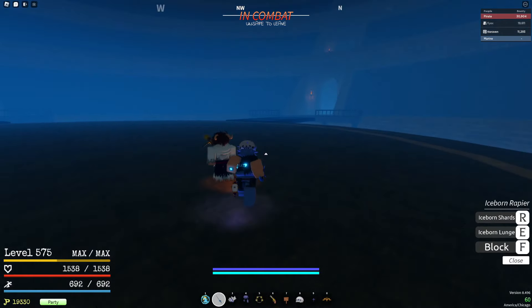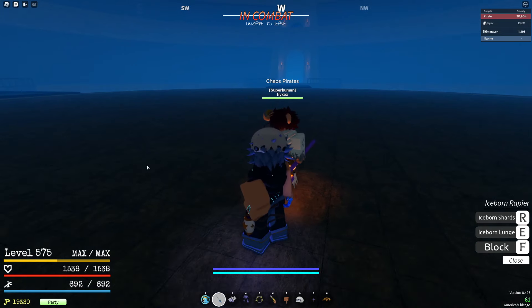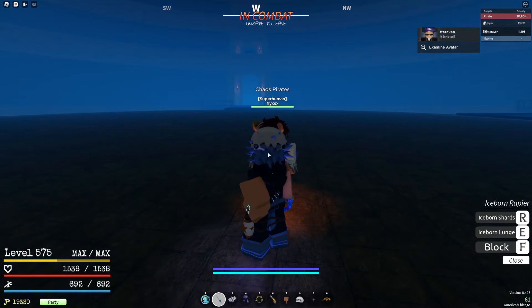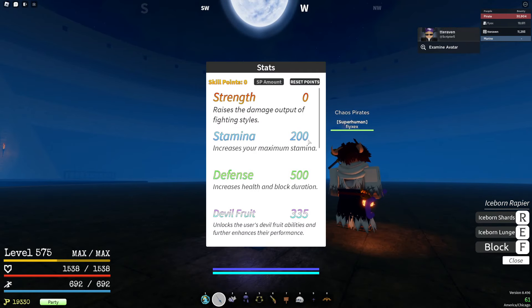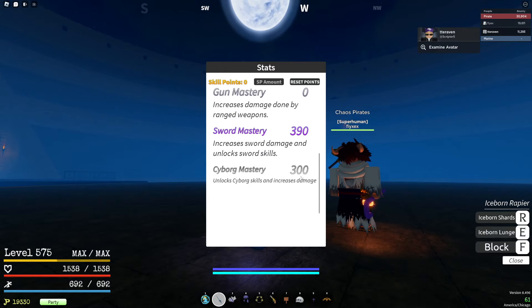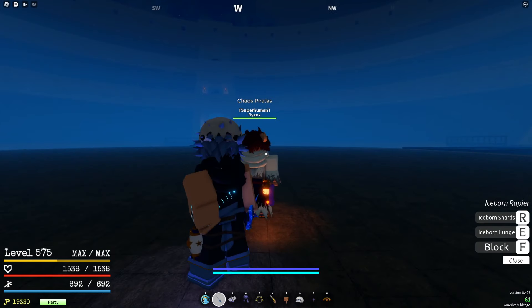What's up guys, today I'm gonna be showcasing a Tory build plus combo. I'm using my friend TTE Raven's account for this build. The stats are 200 stamina, 500 defense, 335 double fruit, 390 sword mastery, and 300 cyborg mastery. This build will be using cyborgs.